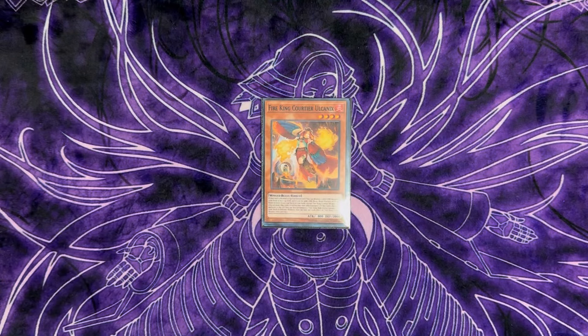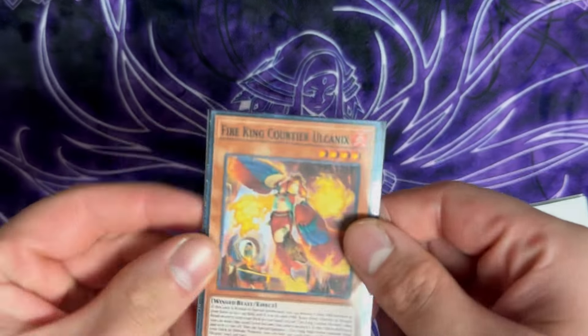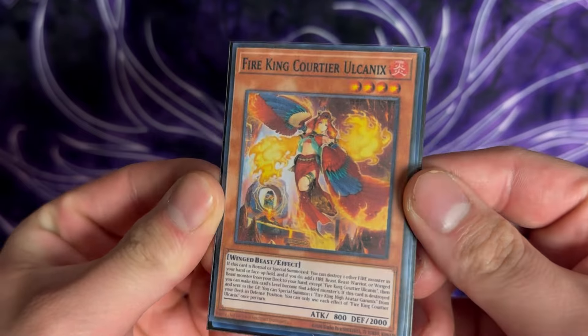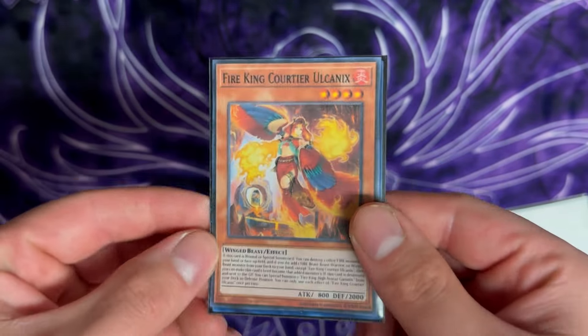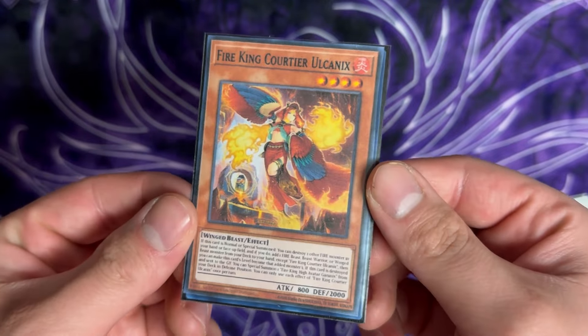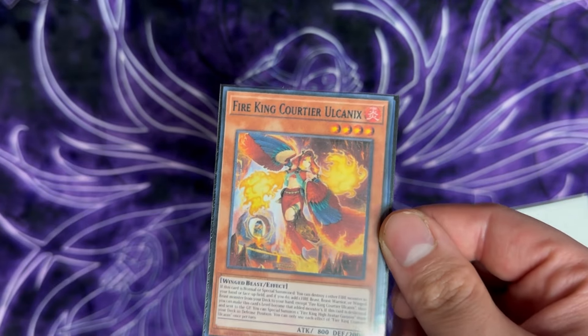What's up guys, welcome back to the channel. Today we're going to go over a complete Fire King combo guide, with the new card Fire King Courtier. This card's not out yet — I printed this off to show you guys for the combo video, as the sneak release is tomorrow, so we'll try to get our hands on it.